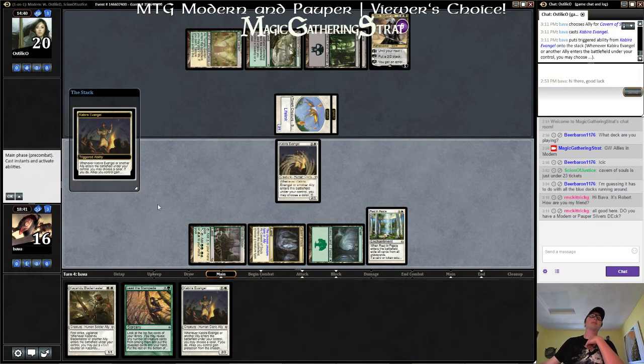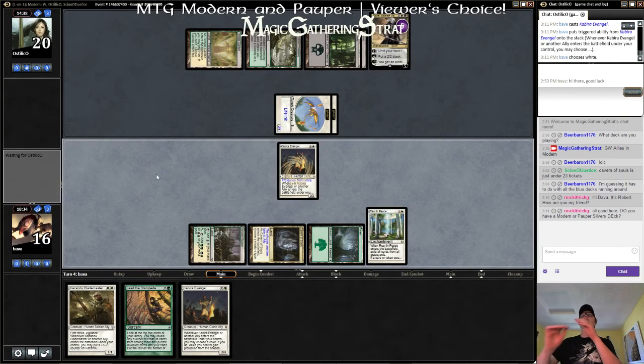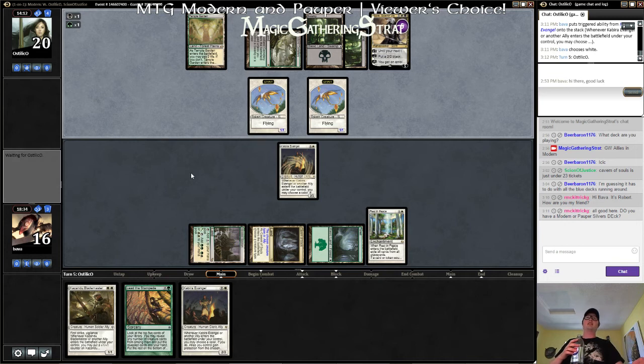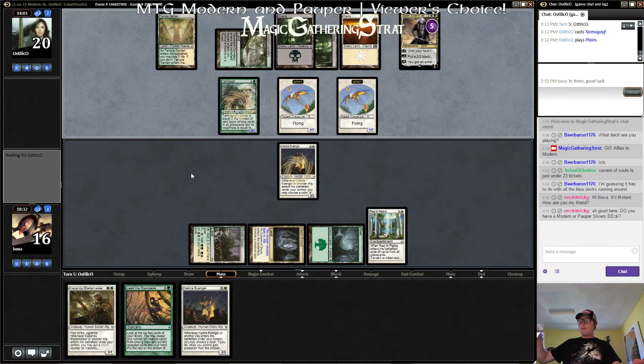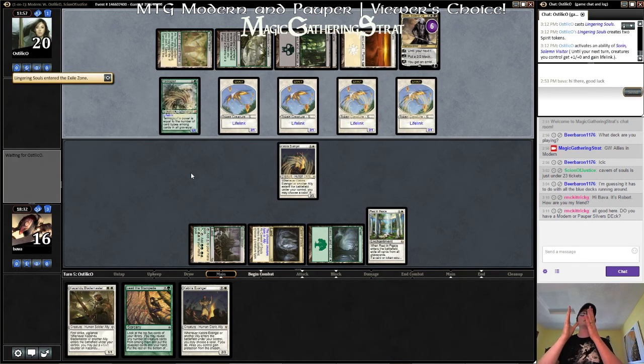I do have a Modern Slivers deck, I'd be happy to play it — it's been a while, it's a little silly but pretty fun. I'm not sure if I have Pauper Slivers put together right now. Do you have a preference between one or the other? Modern is going like a five-color Slivers list. Hey look — your Goyf's always going to be a 0/1. Until you Abrupt Decay my Rest in Peace, then you'll be a 2/3. Rest in Peace is doing some work.